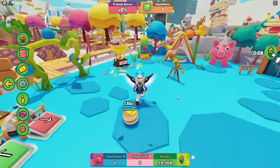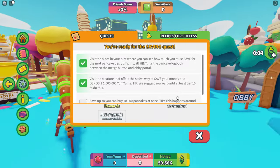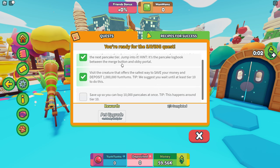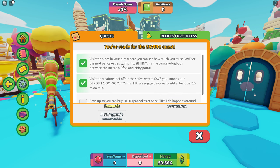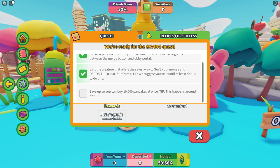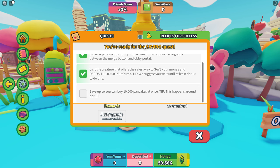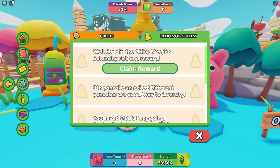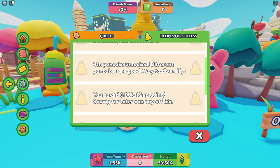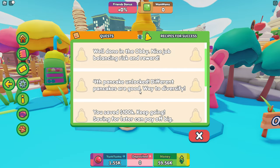For quests, you can see in your main home area there's a little green button where you go for the quests. Right now mine is on the savings quest, so you'll probably have to complete whatever quest you currently have active, then get yourself to the Waffle Quest and go through and do it — completing that will get you the last item. There are different things you have to do for the quests, but they're usually not too difficult.